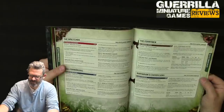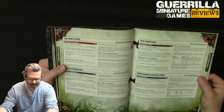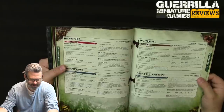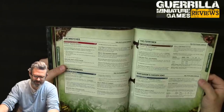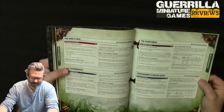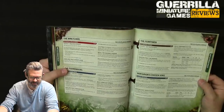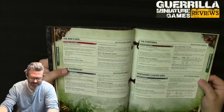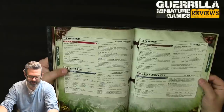The Poxmongers (fifth plague company): stratagem Bilious Blood Rush — for 1 CP in your shooting phase, when a Poxmongers daemon engine unit is selected to shoot, models can make attacks with blast weapons even while in engagement range, and each ranged attack made against a unit in engagement range adds 1 to its hit roll — offsetting the -1 for shooting while engaged.